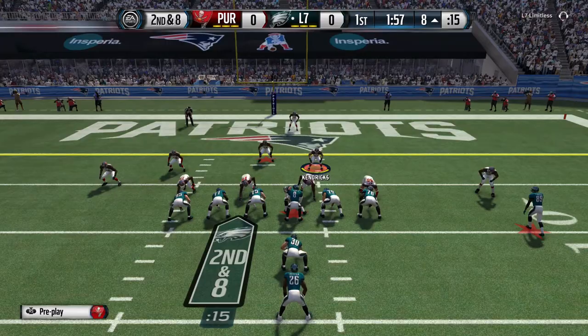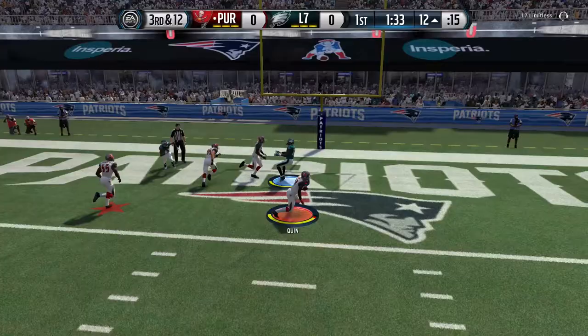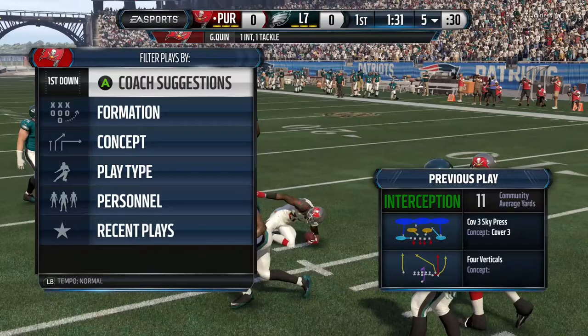It was something I had to look out for, so you'll notice I started cheating over to the strong side anticipating that toss play. Right here, I knew it was coming — get over there with Kendricks and a couple of my other players and make the tackle. Then right here he throws for the end zone — I'm thinking he's going to get a touchdown — but Glover Quinn! You cannot throw on Glover Quinn, do not test that man.